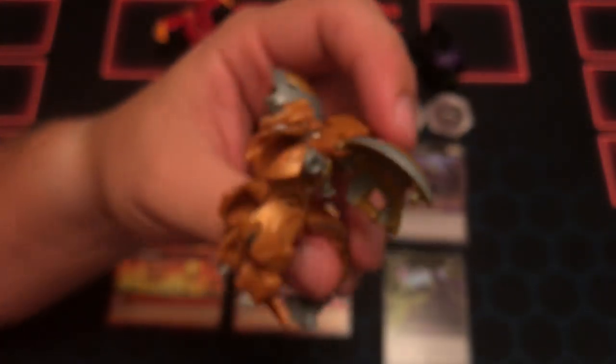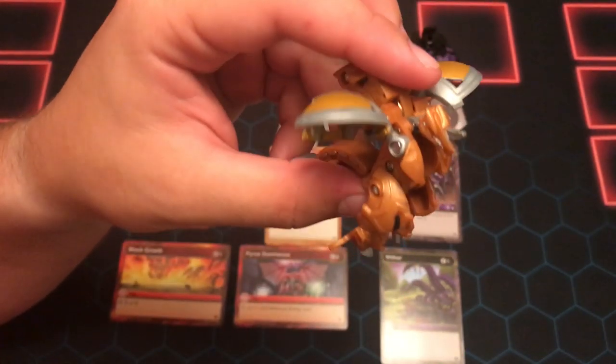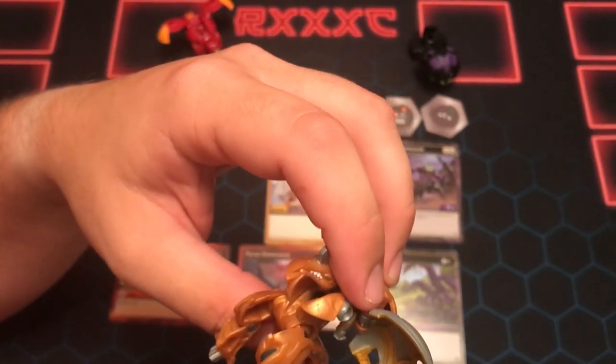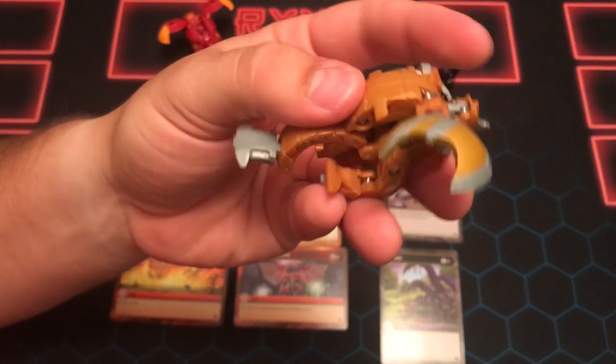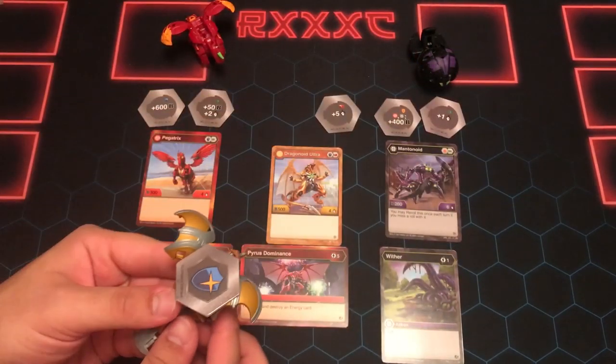Back to the star of the show — Golden Dragonoid. This one feels a lot more sturdy than my other one. Many of you know that Dragonoid Ultra will flick off his magnets — he can literally throw them. I saw this on Reddit today.